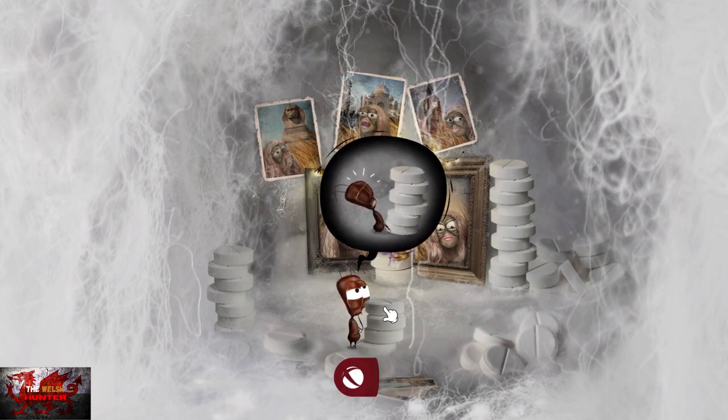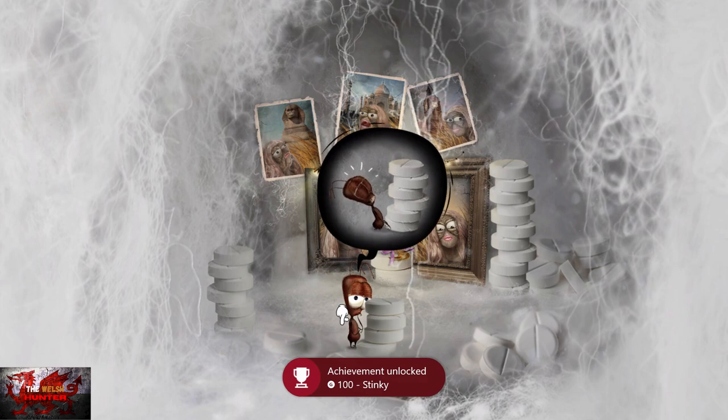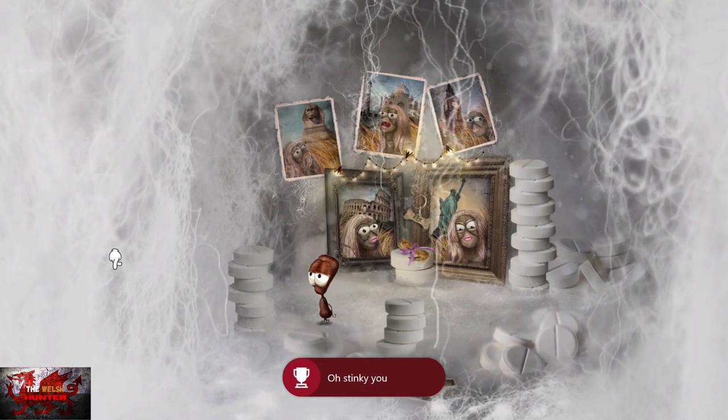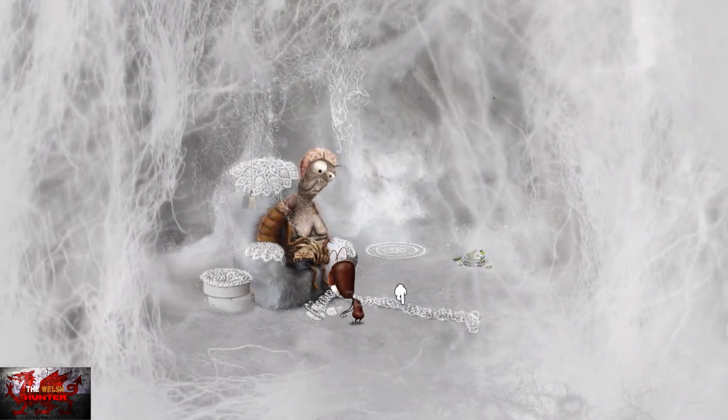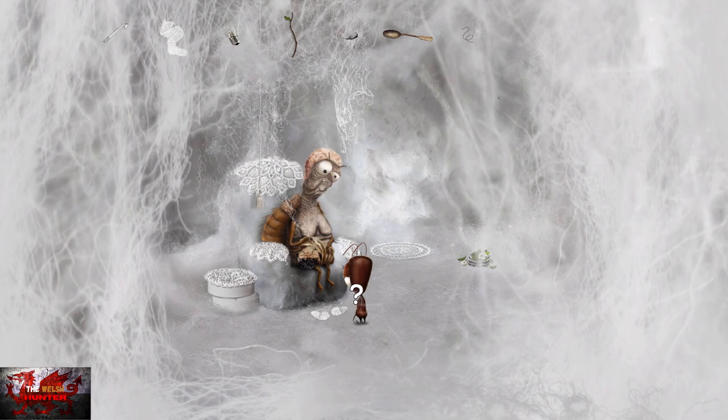And that will be that then. If you do want to go ahead and finish the game, you're literally only a couple of minutes away anyway. If you check right now, you should have 11 out of 11. If you don't have Stinky or Clumsy, just walk around until you keep falling over to get Clumsy, and keep trying to pick up those pills to get the Stinky achievement. By now you should have 11 out of 11.